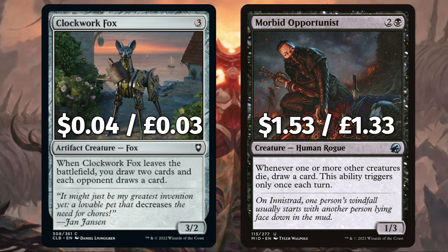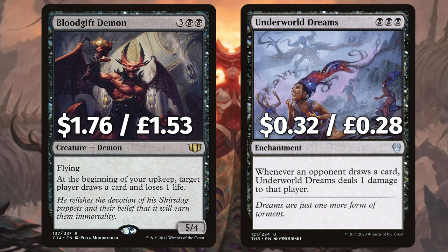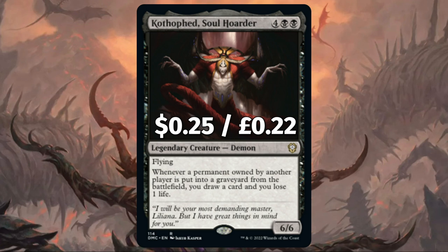Morbid Opportunist — whenever one or more other creatures die, draw a card, triggering only once per turn. We have Blood Gift Demon — at the beginning of your upkeep, target player draws a card and loses one life. And Underworld Dreams — whenever an opponent draws a card it deals one damage to that player. Finally, as demons and card draw synergize so well, we have Kothothed, Soul Hoarder — whenever a permanent an opponent controls is put into the graveyard from the field, you draw a card and lose a life. It also gets us one step closer to that lovely demon wincon. How devilishly disgusting.